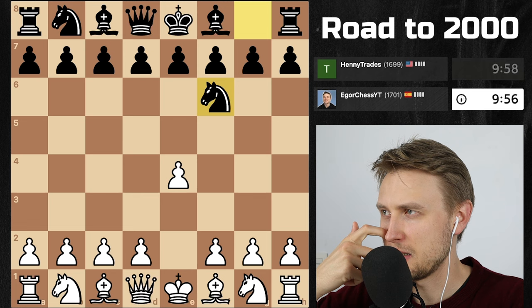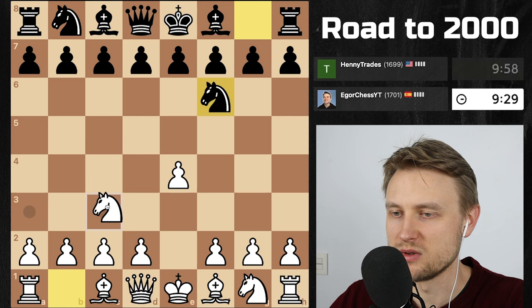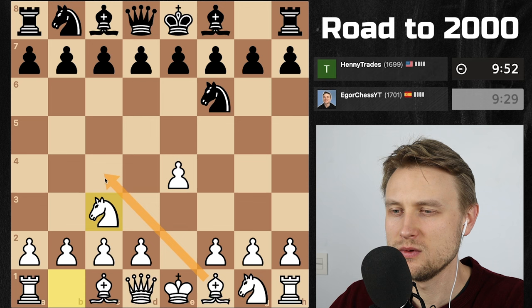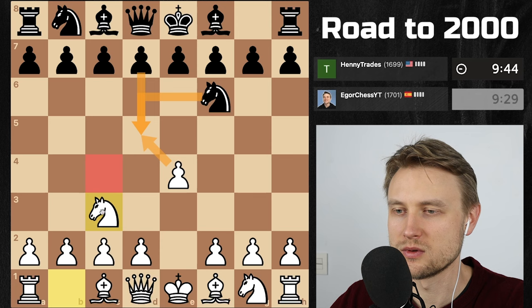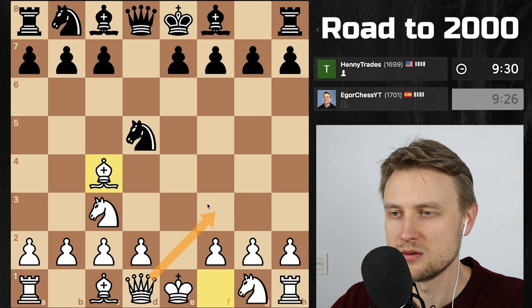They play the Alekhine's Defense. I'm just gonna develop — knight c3, bishop c4. Sometimes they go d5, and that's when we trade and I play bishop c4. I was trying to remember the move pattern — most of the time they go d5, takes, takes, and then bishop c4.